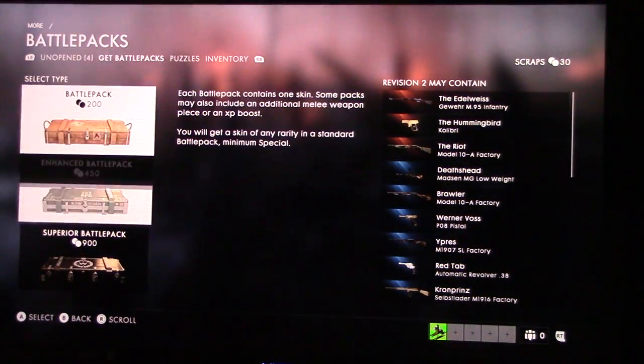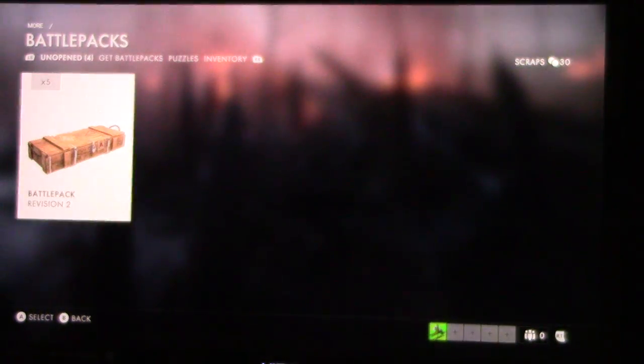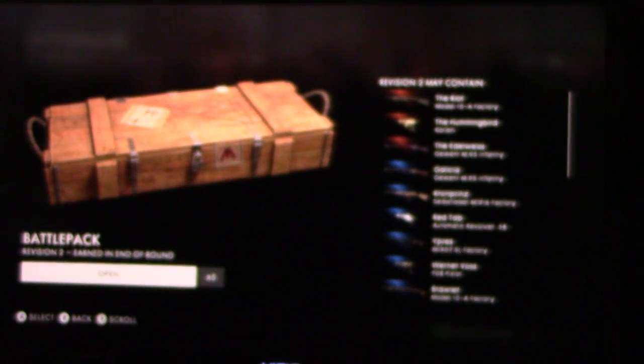It shows unopened 4 but I have 5 and I should have 15. I'll just put in the codes for my Monster ones and I earned 4. Let's just see what's up here.